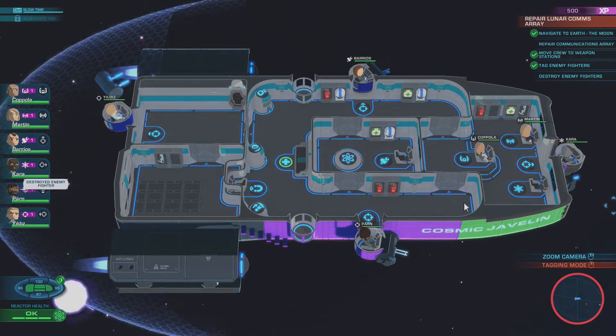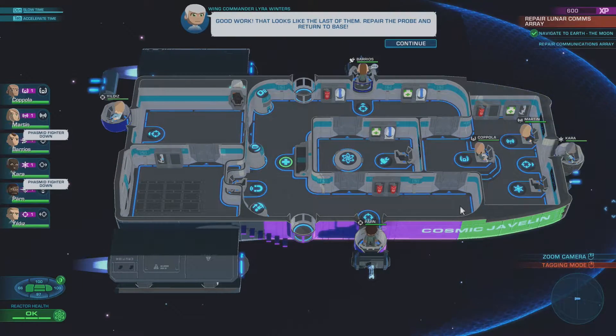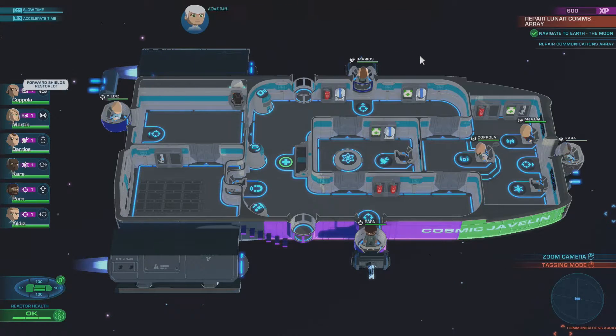All right, so we have a six-man crew right now. We have four stations, one on each sector. Looks like the shields are also set up in the same way. Good work — looks like that's the last one. Repair the probe and return to base.